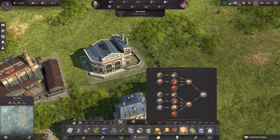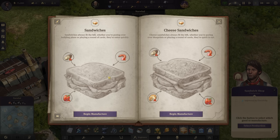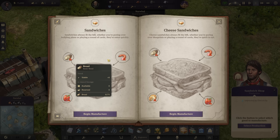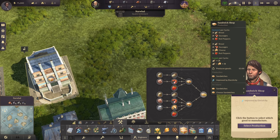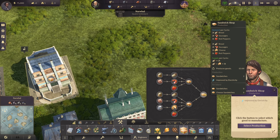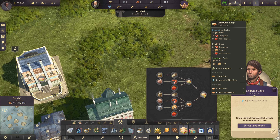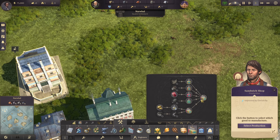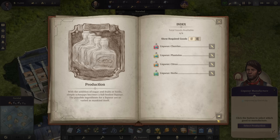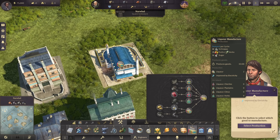The sandwich shop works exactly the same way. Place it down, choose how you want it to be produced, and it will tell you your options — either cheese sandwiches with cheese, or a basic sandwich with red peppers and sausage. It tells you the demand and the supply, which is something I really wish the base game would show. Last but not least, the liqueur factory — same thing. You have cherries, plantains, citrus, and herbs with all the different options shown. However you want to make these is up to you, and you can supply your people with new produce.